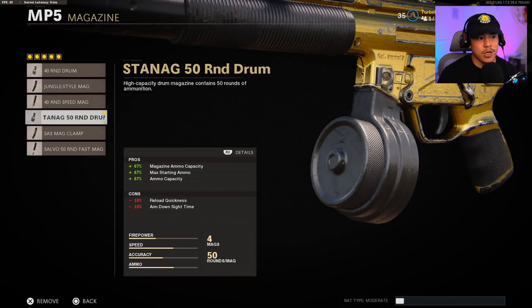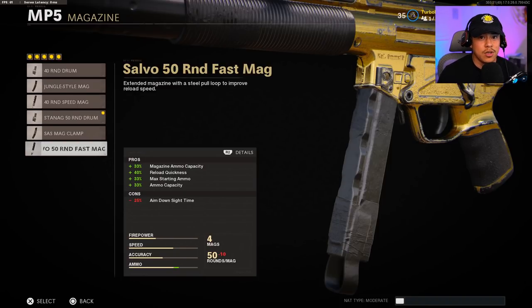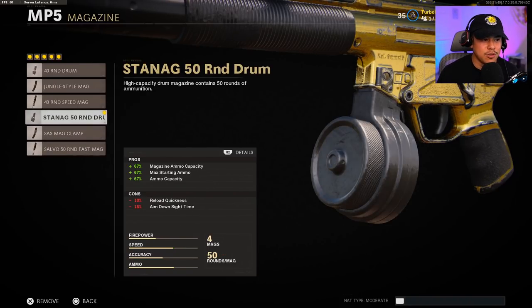For the magazine, this is pretty much personal preference depending on your play style. I'm running with the 50 round drum mag because I feel like I need as much ammo as possible. With my play style, I tend to go against more opponents at one time. This definitely comes in handy in very tight situations. You could also opt for the Salvo 50 round fast mag, but I didn't want to make the MP5 feel too slow — that's why I went with the 50 round drum mag, which is only a 15% decrease in aim down sight time. The reload quickness is negative 10%, so take cover when it is safe to reload.